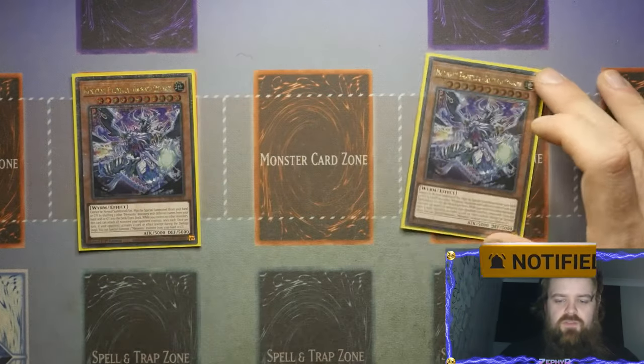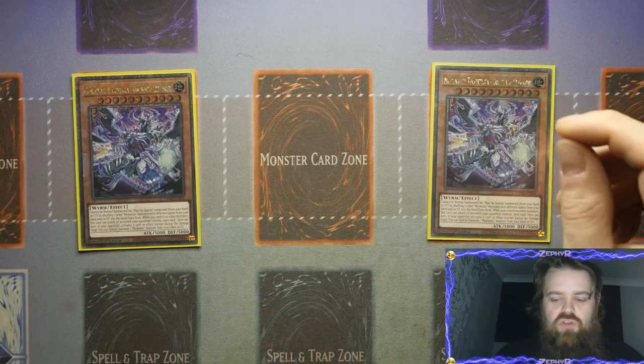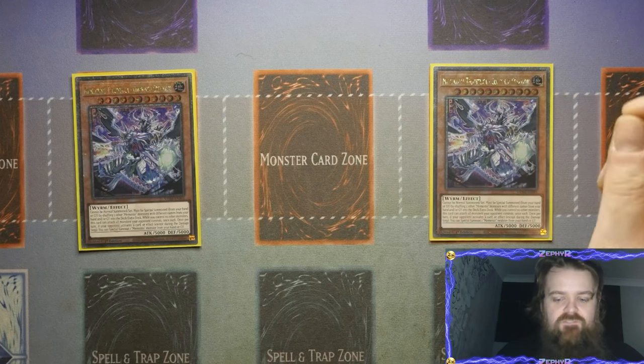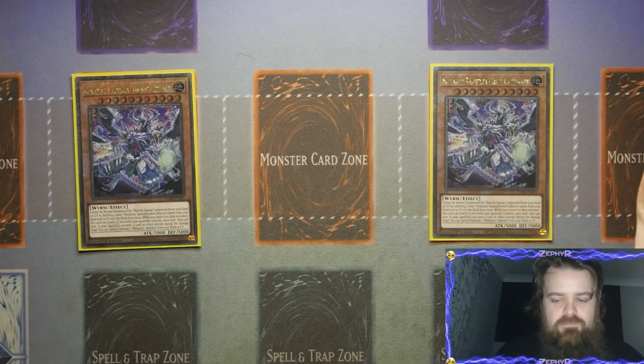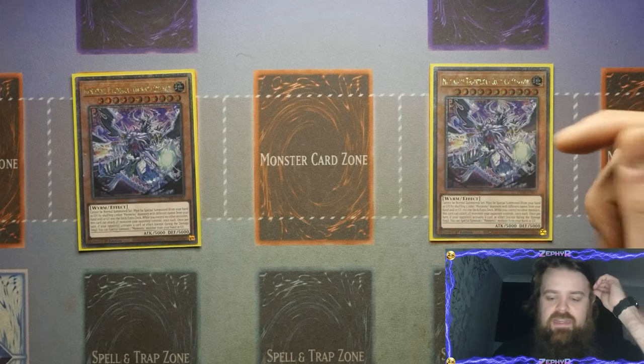We're going to start off with the first monster of the day, and that is two of your big Mac Daddy boss monster, the Combined Creation. This is your aggressive boss monster. Unfortunately, it cannot be normal summoned and it must be special summoned from the hand or graveyard by shuffling five other Memento monsters with different names from your hand and/or graveyard or deck back into the main deck or extra deck.